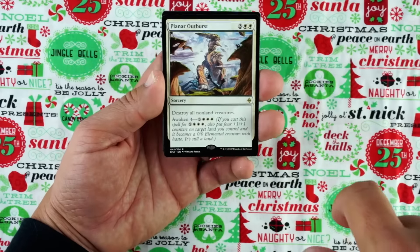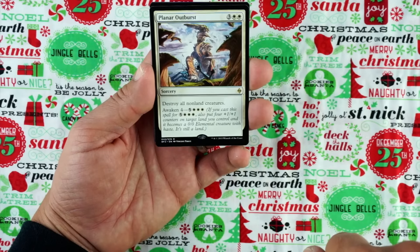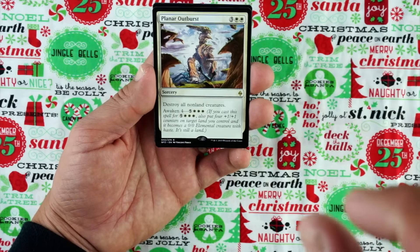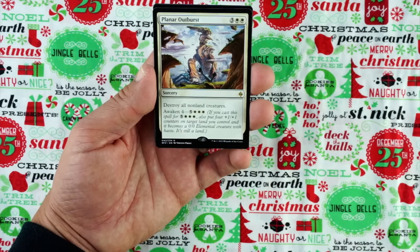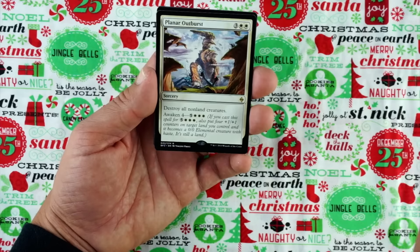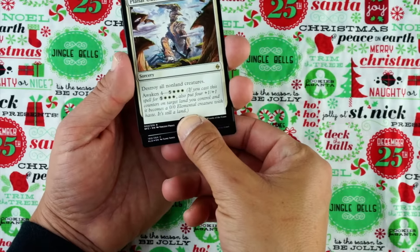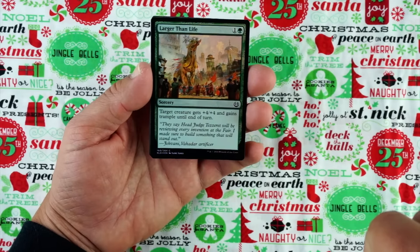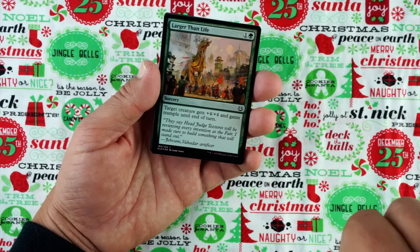And Planar Outburst. Three white white. Sorcery: destroy all non-land creatures. Awaken four — pay five white white white: if you cast this spell for five white white white, also put four 1/1 counters on target land you control and it becomes a 0/0 elemental creature with haste; it's still a land. So for five mana, wipes all non-land creatures. For eight mana, it wipes all non-land creatures and you get a creature land that's a 4/4. Amazing card. Definitely first pick it. It's just so good. And our foil is a green card — probably a common. It is a common: Larger than Life. One and a green. Sorcery: target creature gets +4/+4 and gains trample until end of turn. It's not even a good card for limited. Just so blah. The fact that it's sorcery speed — I like the trample, but yeah.